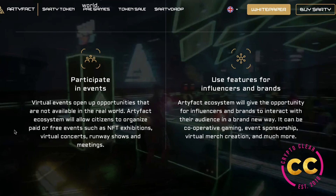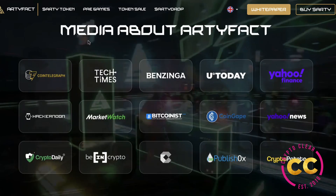Participating in events is something you should do as well, because virtual events open up many opportunities not available in the real world. The Artifact ecosystem will allow citizens to organize paid and free events such as exhibitions, virtual concerts, runway shows, and meetings. This token is taking gaming and boosting it with so many more things to do. The Artifact ecosystem also gives the opportunity for influencers and brands to interact with their audience in a brand new way — through cooperative gaming, event sponsorship, virtual merch creation, and much more — bringing power directly to influencers and brands without a third party involved.